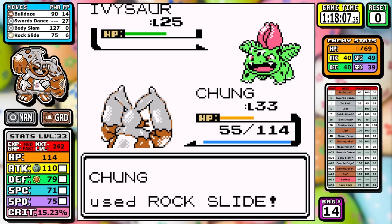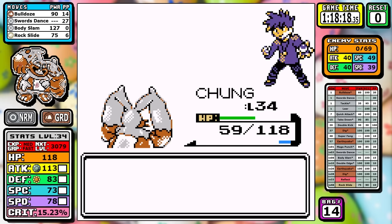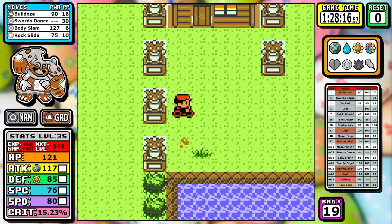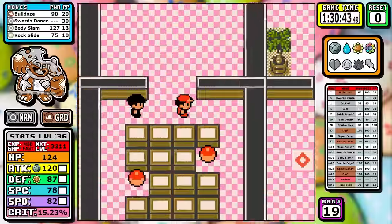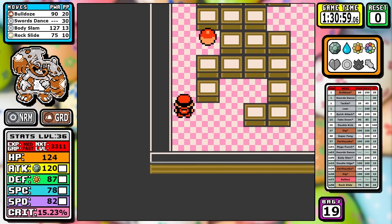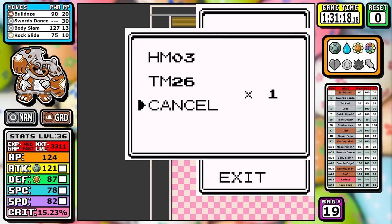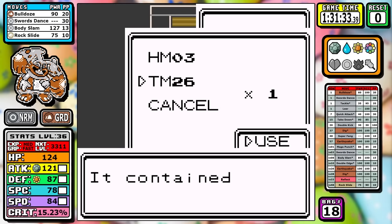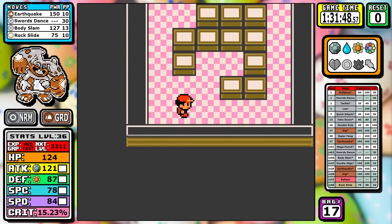We can skip over the rest of Pokemon Tower because Bulldoze makes really light work of all the Ghost types. After that I pick up the final HMs in the Safari Zone, then head to Silph Co first. On the 10th floor is the Holy Grail for Ground types — probably the best physical move in the game: 100 base power Earthquake. We already have Body Slam, Rock Slide, and Swords Dance. This pretty much completes Diggersby into its final form.